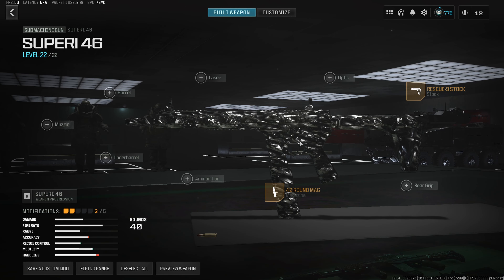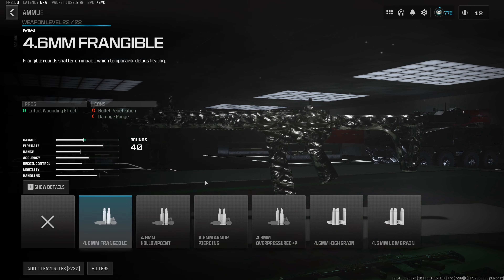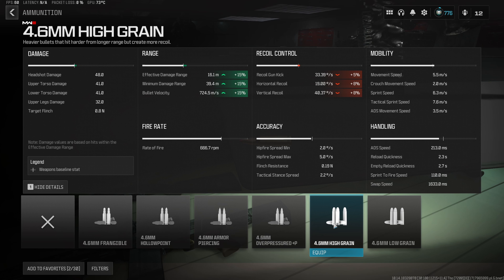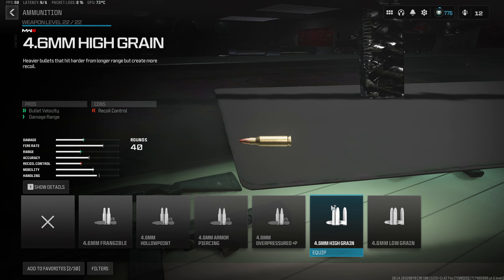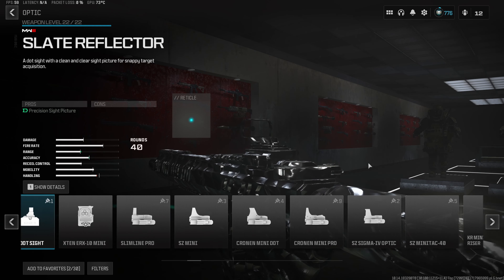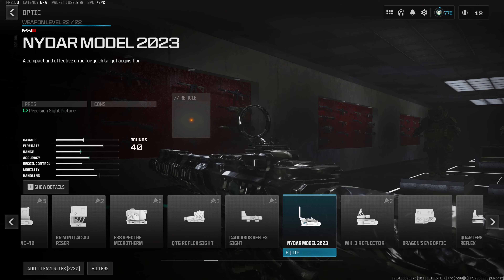For the third attachment, you have a choice to make. Personally, I really like the iron sights on this gun, so I run the high grain rounds, which give a 15% increase to both effective and minimum damage range, as well as 15% to bullet velocity. But if you don't like the iron sights and want to run an optic, take off the high grain rounds and throw on either the Slate Reflector or the NIDAR Model 2023 — two of the best close-range optics in Warzone 3.